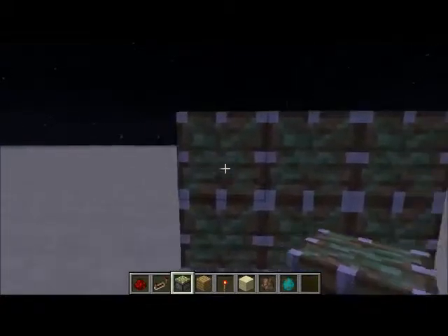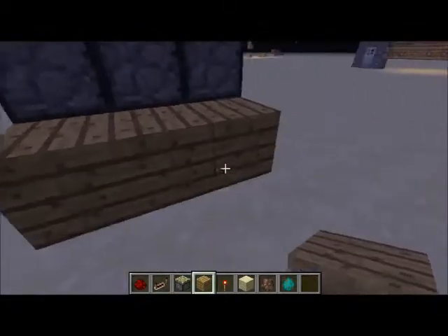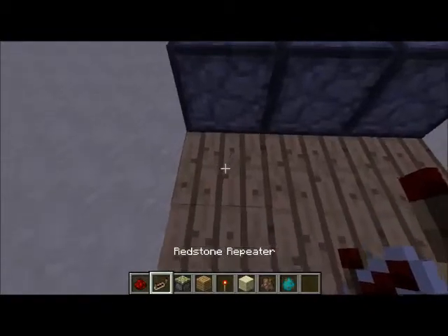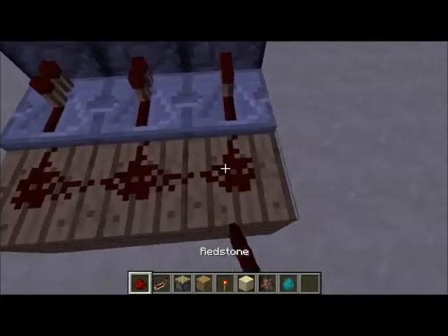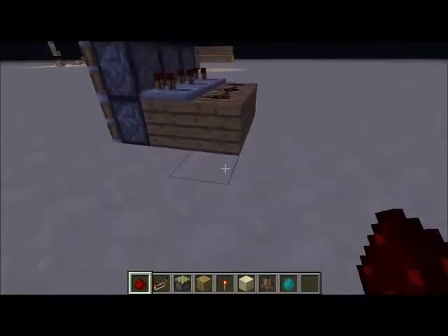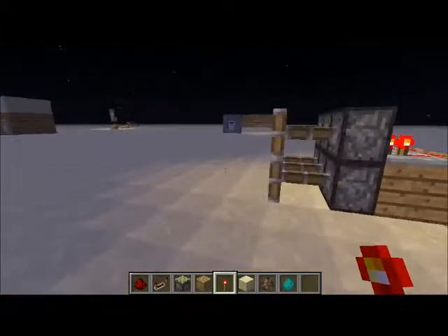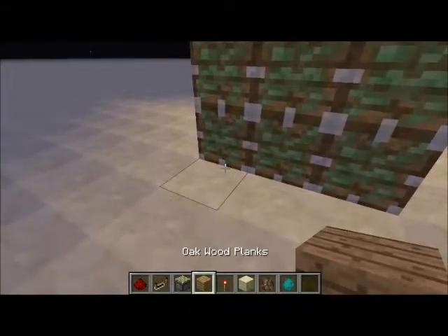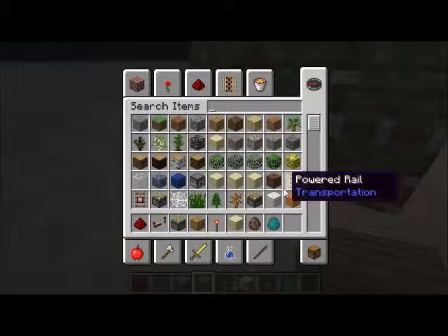What you need to do first is set up a three-block by three-block area — you could make more but I wouldn't recommend it. Place your block on the back of these, place repeaters here. You could put delay on these but I wouldn't — it's up to you. Place redstone on the back of these repeaters on the first block, either side doesn't matter. Get your redstone torch and place it directly under — make sure every single one turns on like this.